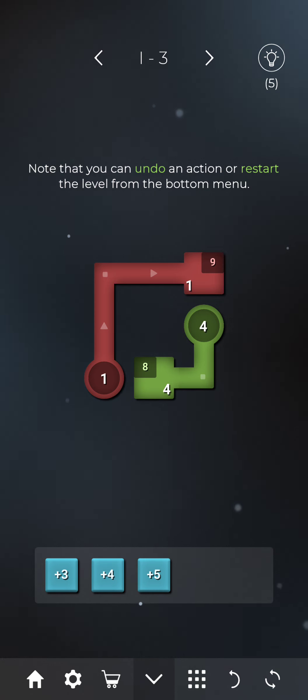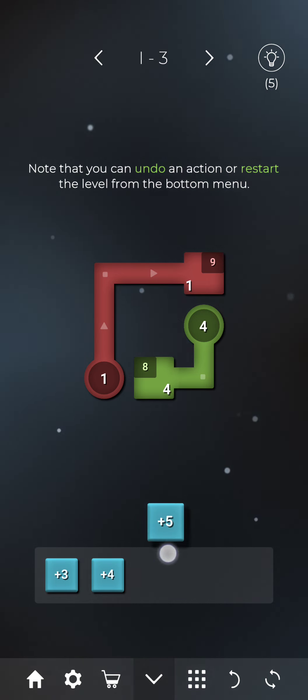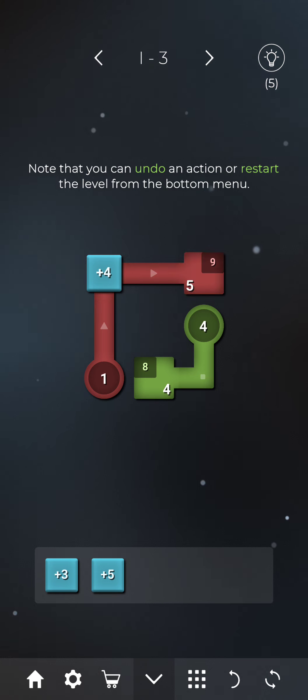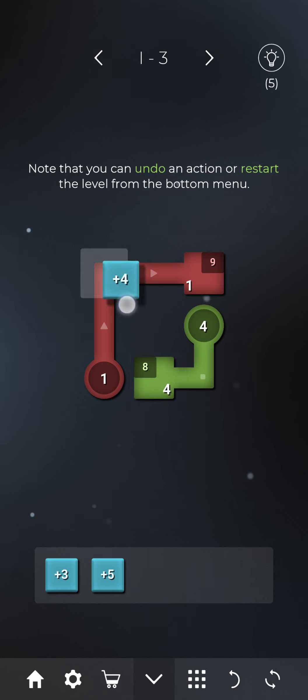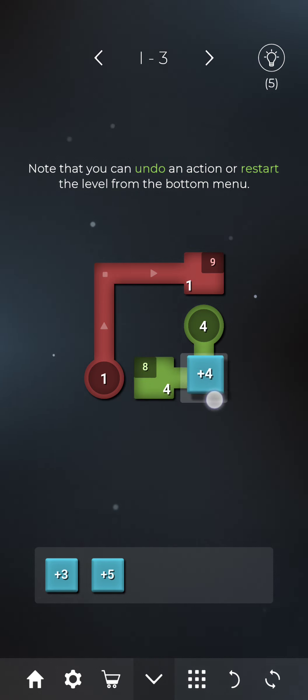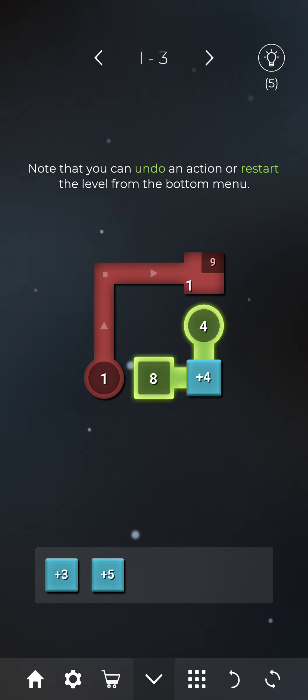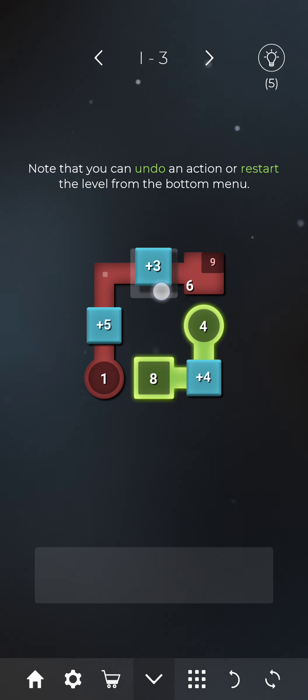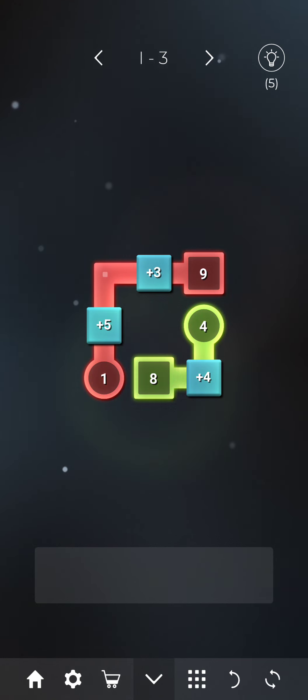Let's proceed to level 3. There is a message appearing on top of the screen that we can also undo or restart the level from the bottom. In this image our target value is 9 and our starting value is 1. We can use as many operators as we want to make the starting and target value equal. We can use plus 4 for the second figure, so 4 plus 4 is 8. For the first figure we use plus 5, so 1 plus 5 is 6, and we also use plus 3, so 1 plus 5 plus 3 equals 9.